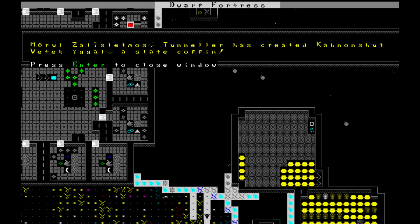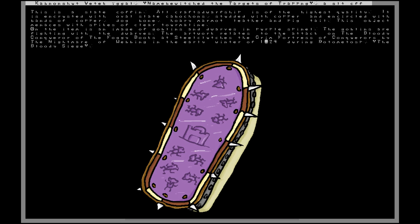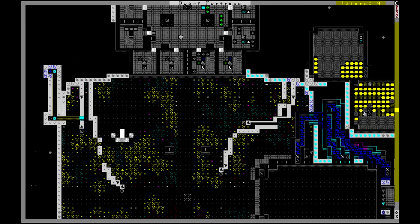Moral Zalistimus the Tunneler has created Kobnanshut Vitekigal, a slate coffin called the Targets of Trapping. It is encrusted with oval slate kabakons, studded with copper, circled with bands of copper, dogbone, hoary marmot leather, and pigtail. This object menaces with spikes of clear tourmaline. On the item is an image of goblins and dwarves in purple spinal - the goblins are fighting the dwarves. The artwork relates to the attack on the Bloody Conqueror of the Foggy Books at Steel Clutches the Grim Fortress of Conquerors by the Nightmare of Webbing in the early winter of 1024 during Dotomatasp, the Bloody Siege. That was seven years ago. Time is flying.